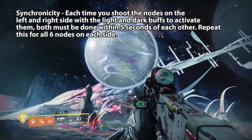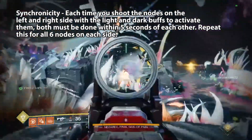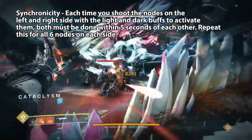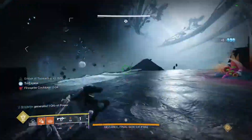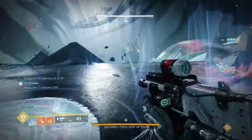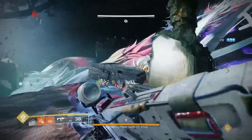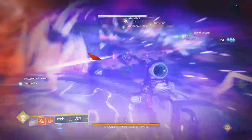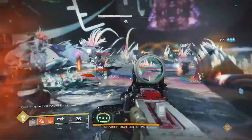To do the Synchronicity triumph, you have to activate all the light and darkness nodes simultaneously within five seconds of each other for each activation. Remember, there are six light nodes and six dark nodes that need to be activated to create a chain in order to trigger DPS. You need the runners on the light side and the dark side to activate each set of nodes together.